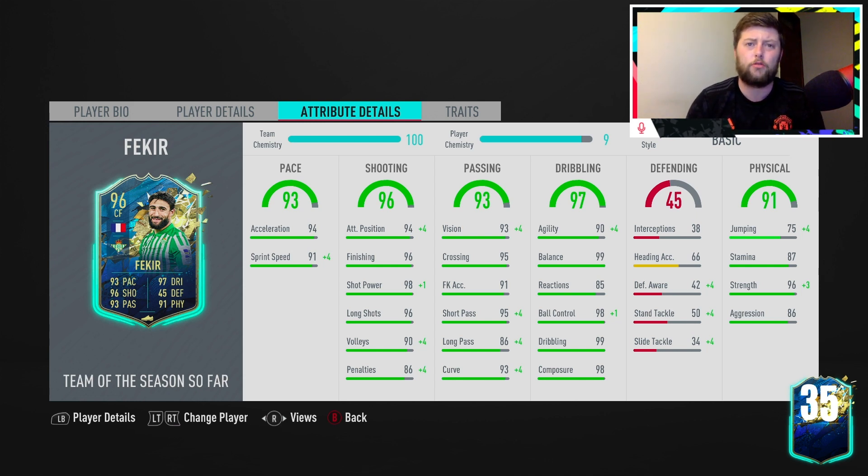He very rarely loses his balance, which does explain his 99 balance stat. I didn't know what chemistry style to put on him because realistically everything is 90s and above — there are very few stats below 90. Even his strength is 96, which for a 5'8" player is incredible. Composure's fantastic, dribbling's nice, ball control's nice. Yes, reactions are only 85 — that's the only real weakness on this card. He's not going to head the ball but as someone to carry the ball, he's more of an assister than a scorer, even though he's got 96 finishing.